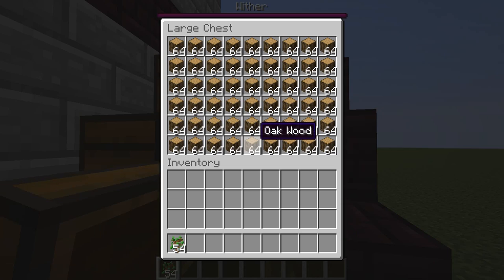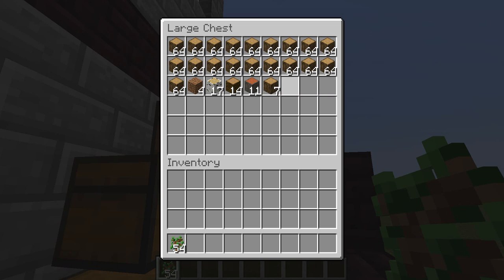We keep on clicking it, and pretty much we come to our little wood machine over here, and it should begin to give you some wood. There we go, we got a few more wood.